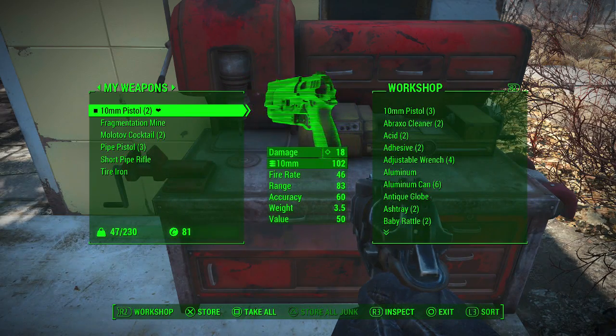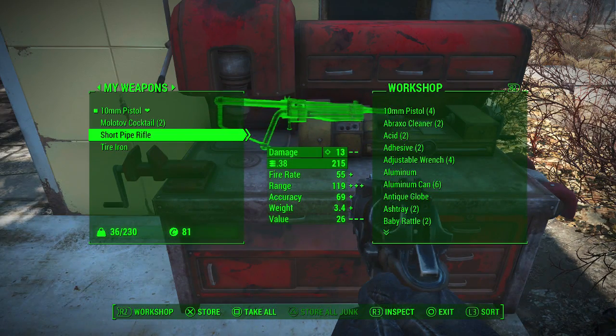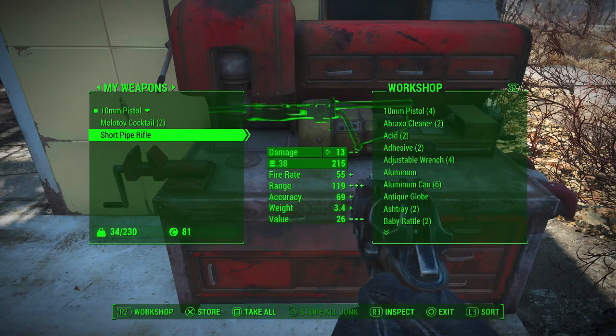See what else we got. Get rid of that. We don't need the frag mine. We're going to keep a couple of Molotovs. Dump the pipe pistols. We did get a pipe rifle, however, which is pretty good — we'll end up using that for something here shortly. As soon as we can level up. Tire iron goes in — we don't need it.